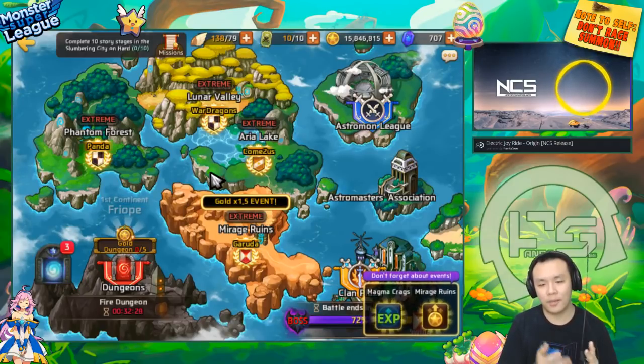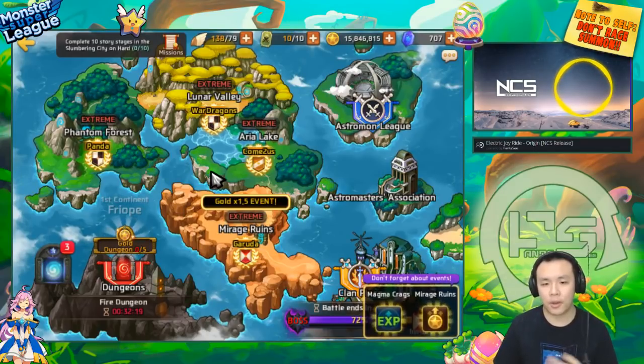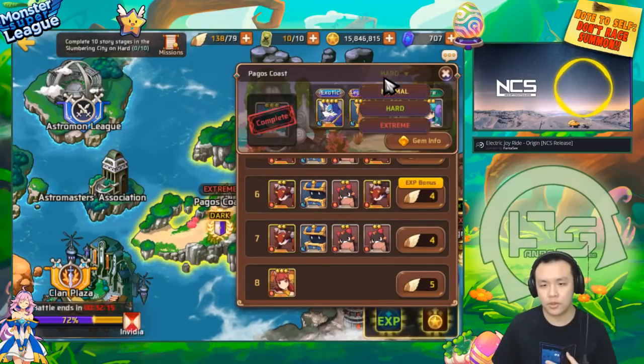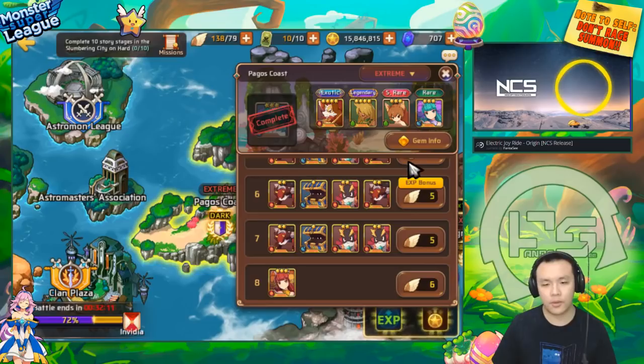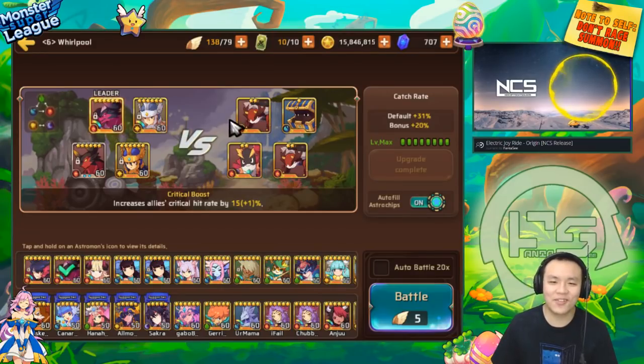The advantage of farming hard mode is if you have monsters that aren't strong enough to one-shot the waves on extreme mode, but are strong enough to one-shot on hard mode, you're able to get more runs in. Because hard mode and extreme mode have the same drop rate for exotic monsters, if you can one-shot the entire wave on hard mode, you achieve the highest farming efficiency for your current level of monsters. That's pretty much it for hard mode.